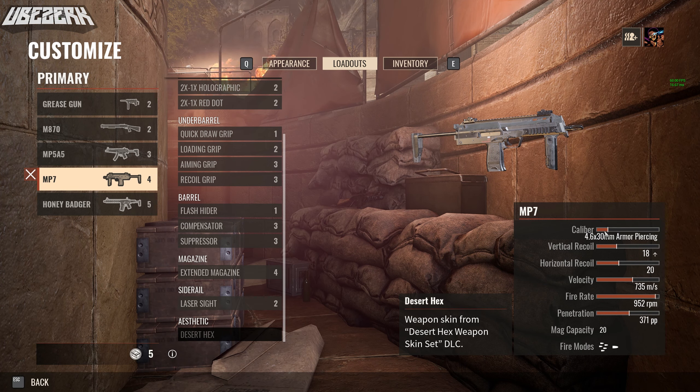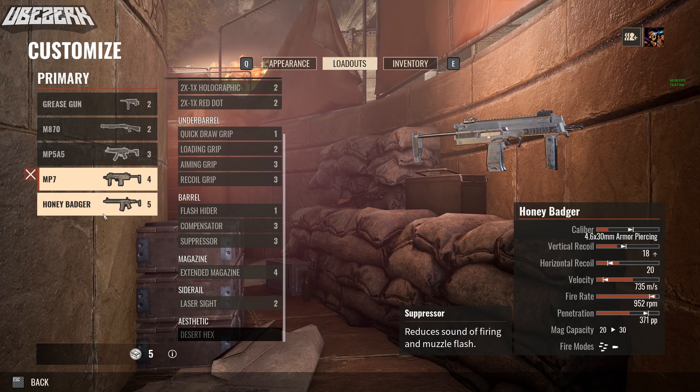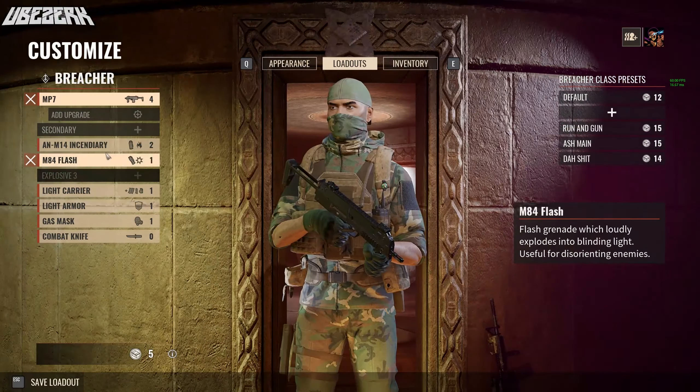This applies to all classes: the caliber of your gun determines how well your bullets penetrate materials like wood, metal, and other surfaces. I think the sniper rifle or marksman rifle has the highest caliber — I believe it can actually penetrate through concrete. So you've got to watch your back.